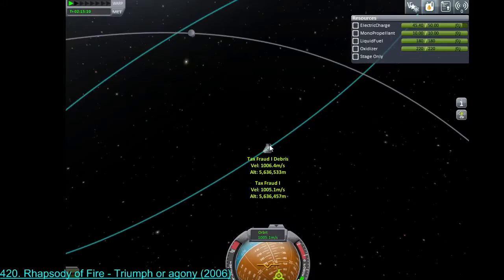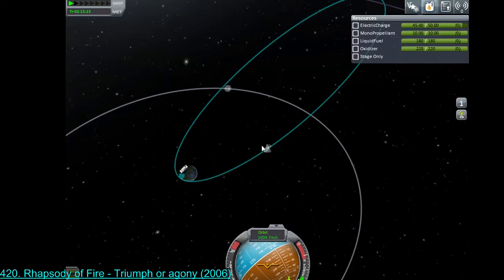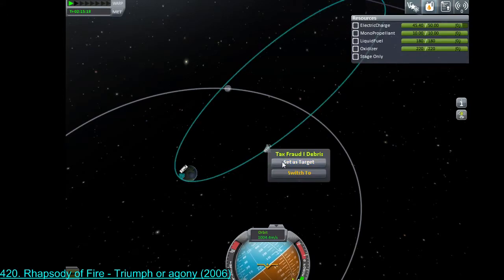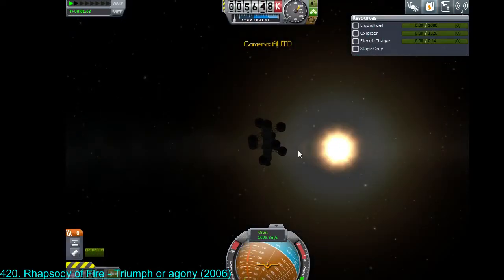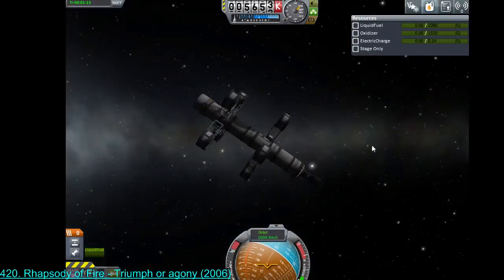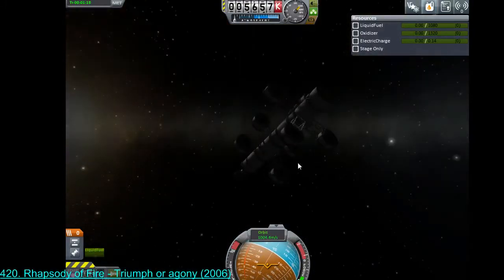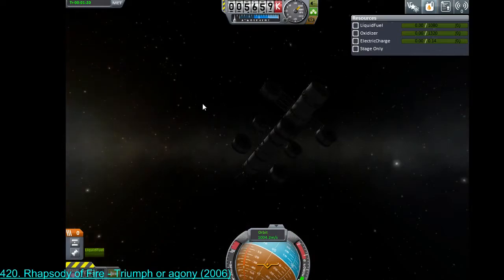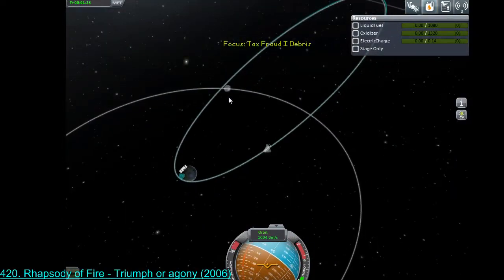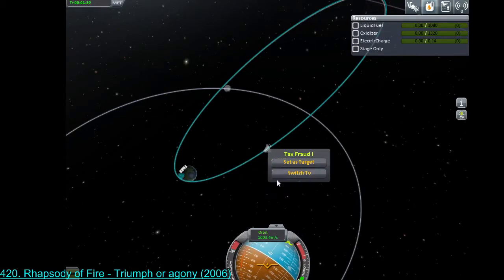Let's jettison that — off on your way, you majestic assemblage of science parts. That's off on its way. We can check the map — here we are in Tax Fraud One. Let's turn on debris tracking; I had it switched off. There's a bunch of old debris back on the planet — those girders still existing out in the middle of the ocean. Girders: another monument to Kerbal Science. The Tax Fraud debris has a nearly identical orbital path to us.